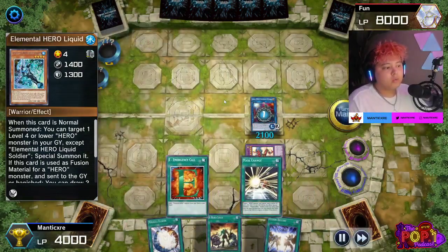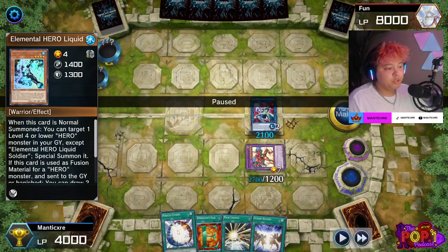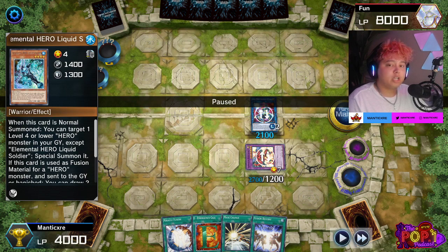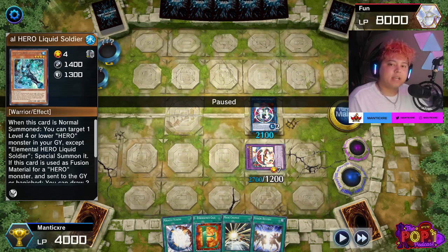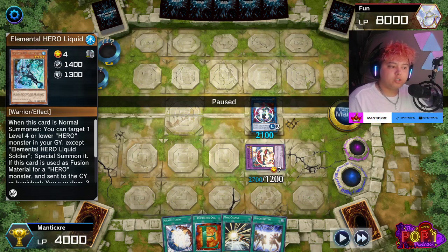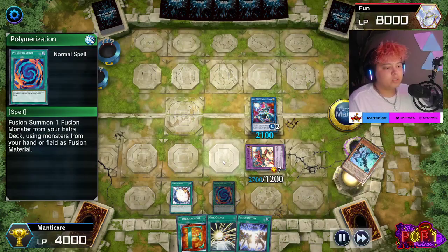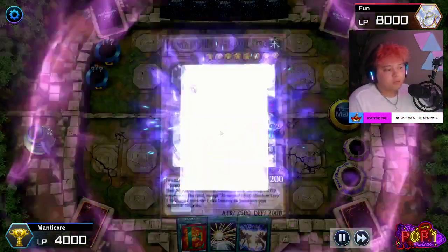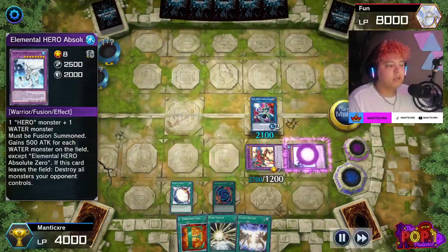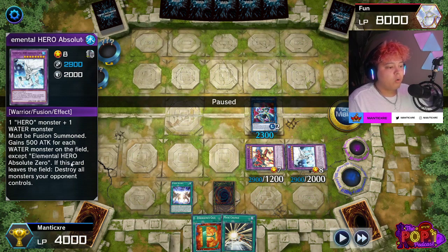Sunrise is a very good card to use in conjunction with Wonder Driver because you can go into chain link one, chain link two, and chain link three. You want to resolve your Wonder Driver or Sunrise first. You would typically use Sunrise as chain link three so it resolves first and adds your Miracle Fusion — that way when Liquid Soldier's effect resolves, you don't accidentally draw into the Miracle Fusion, rendering Sunrise ineffective.